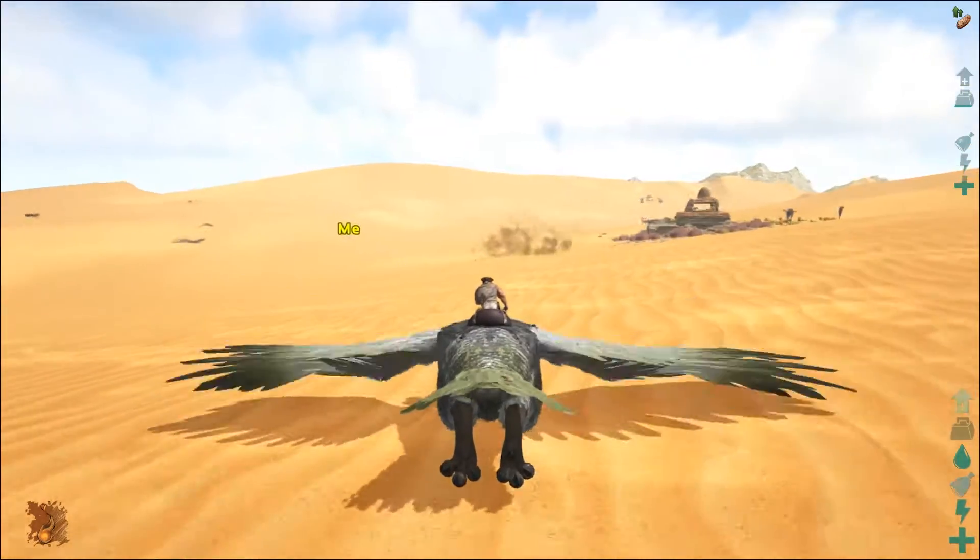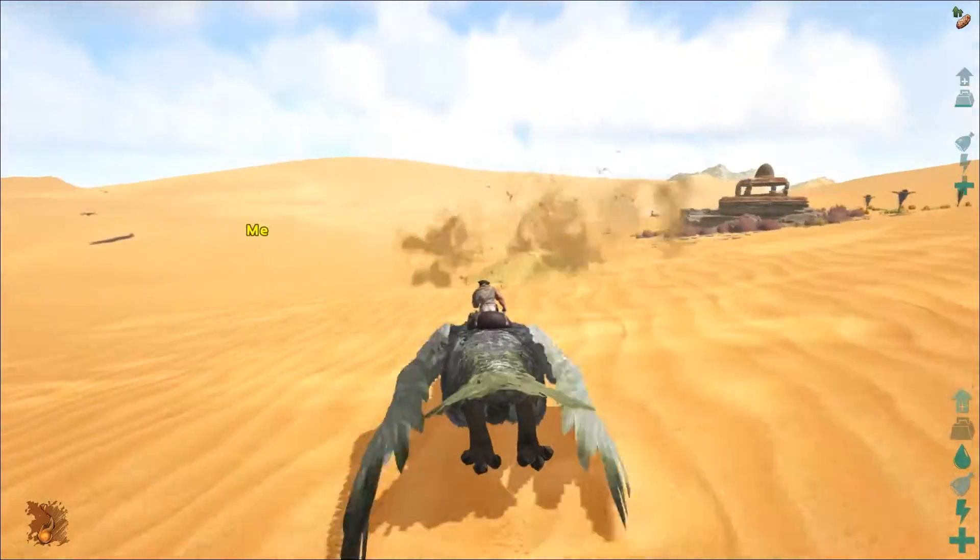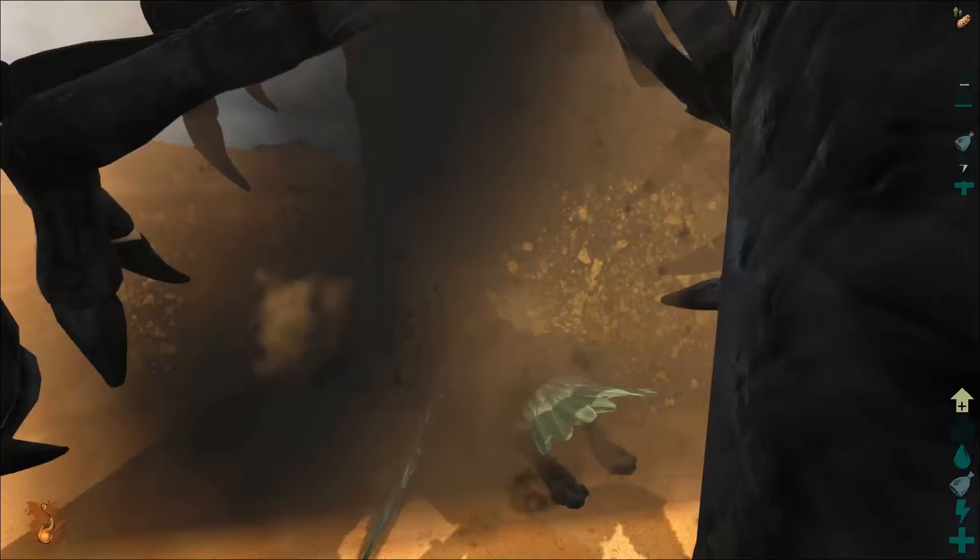All right, so here's one right here. As you can see, the ground is like lifting up right here — that's a death worm. So there they come out right there.